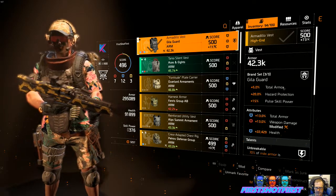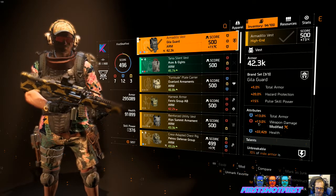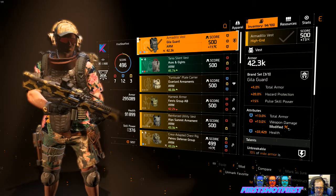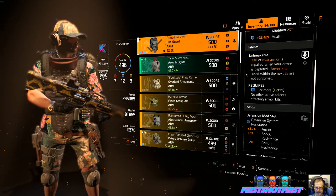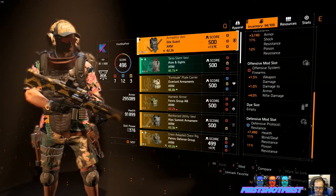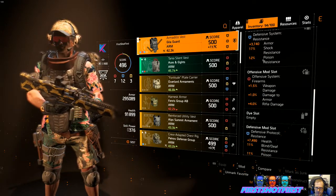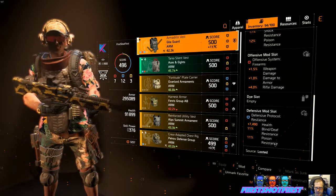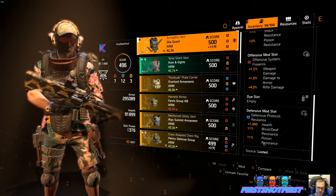We have 5% total armor, 20% hazard protection — which is good against weasel with the poison. 13% weapon damage is rolled on there from a backpack or chest piece from the clan vendor a couple weeks ago. Unbreakable is activated because I have at least 11 blue. We have two defense slots, one offensive — extra armor, shock resistance, poison resistance, weapon damage, armor, rifle damage, and more poison resistance. Just on this alone there's 23% poison resistance.